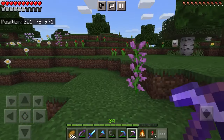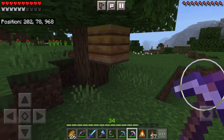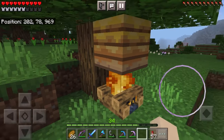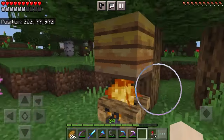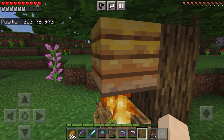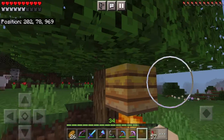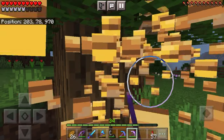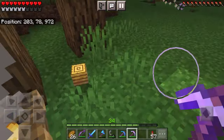You can't just break a beehive — if you do the bees are going to attack you and you don't want that because they'll die. What you do is put a campfire under it, and then there are a couple things you can do: if it's full you can use shears on it to get honeycomb, you can use honey bottles on it to get honey, or if you have silk touch you can just break it and pick it up.